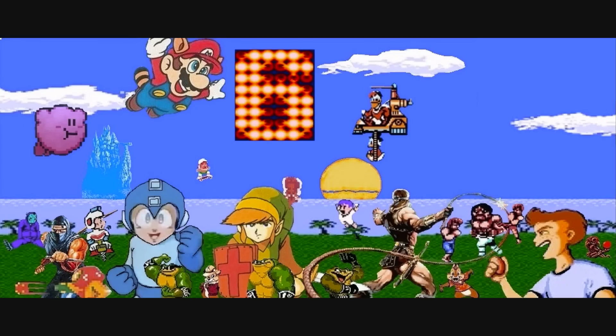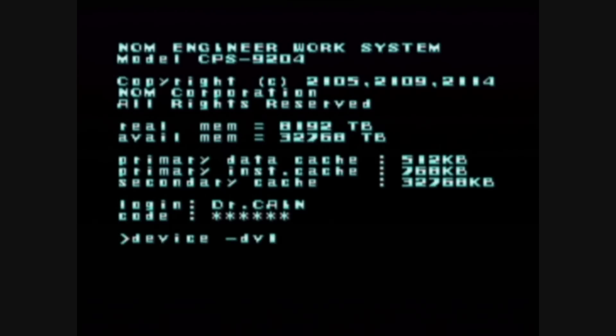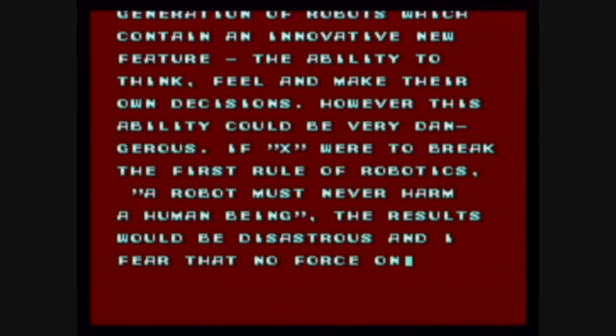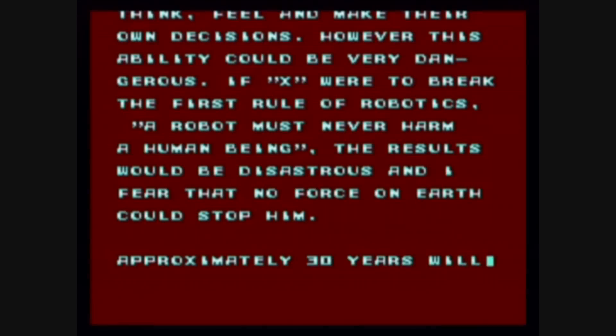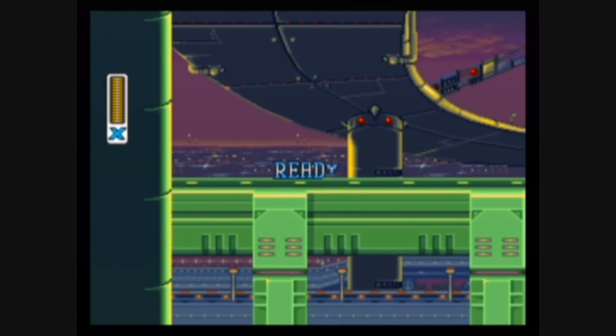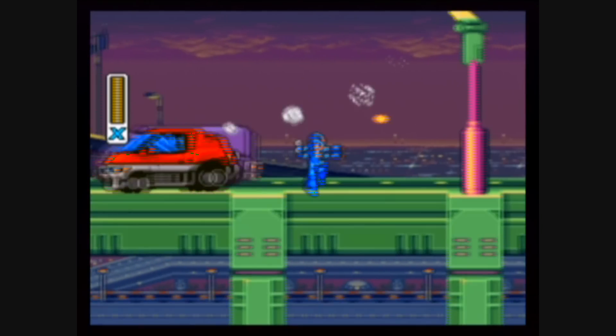NUMBER SIX: Mega Man X. I remember starting this game up for the first time — like, what the hell, is there something wrong with my game? And you realize that it's booting up a computer, it starts telling you a story. And I like story time. So it basically says Dr. Light has been dead for about 30 years, and not to wake up Mega Man or he will destroy mankind, because he's a robot without proper emotion yet.